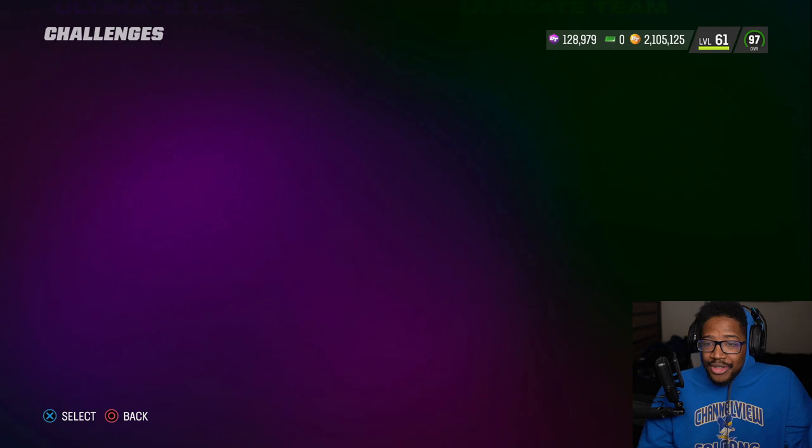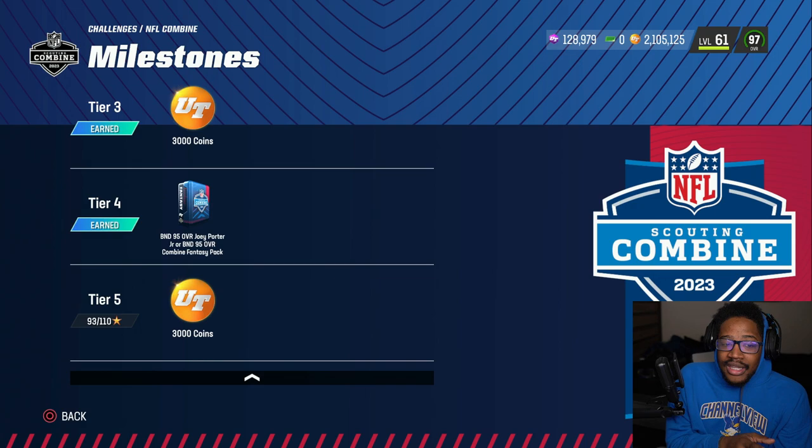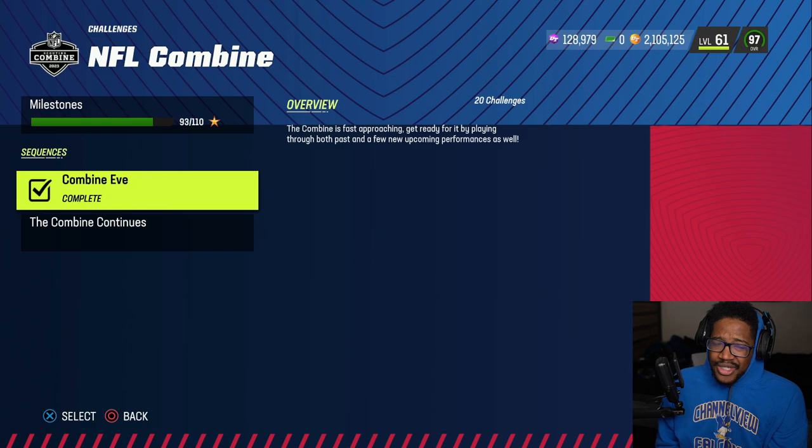How do you get him? You couldn't get him Thursday during Part 1 of the Combine promo, but you can get him now because it released on Saturday. If you complete a total of 90, you will get a BND 95 overall Joey Porter Jr. or a BND 95 overall Combine Fan Special — which is actually better than I thought. So they give you a choice.